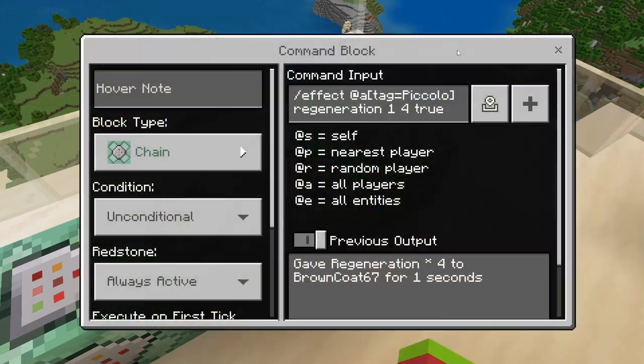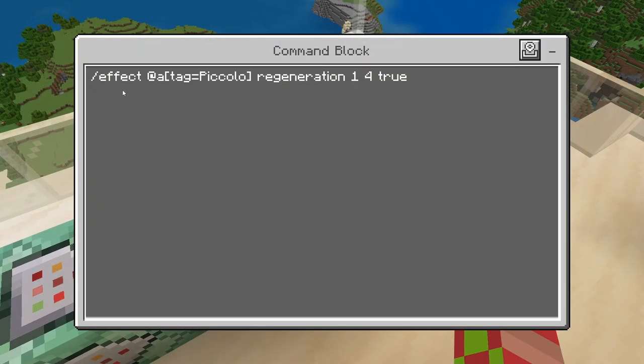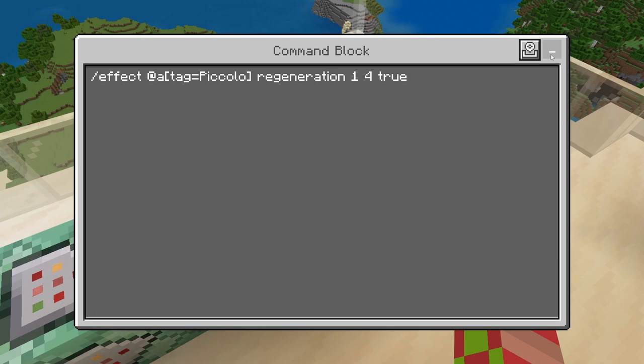And then this one here — chain Unconditional, always active: slash effect at A, tag equals Piccolo, regeneration, 1, 4, true. You'll see he's got quite the regeneration going on. That's because as a Namekian, he can regrow limbs and regenerate large portions of his body. So I felt like he should have the highest regeneration rate.